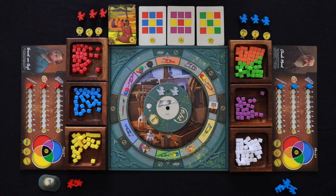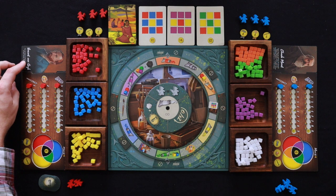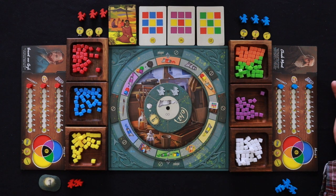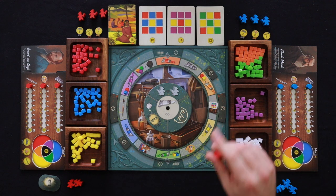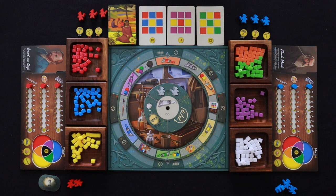Right off the bat, we're just trying to gain points and gain different colors. Van Gogh's special ability is he can hold on to 16 different paint pigments at the end of the round — most players can only do 12. And Monet: each time you perform the acquire yellow pigment action, you immediately paint one to two yellow spaces onto your board. So Monet's really going to try to get one of the spots that has yellow pigments built in.